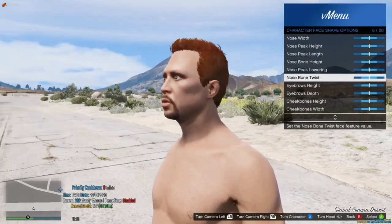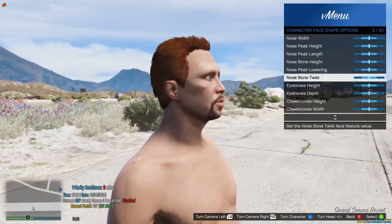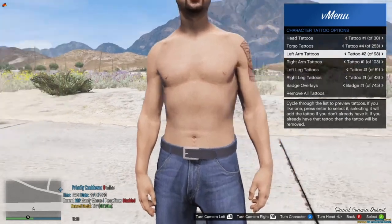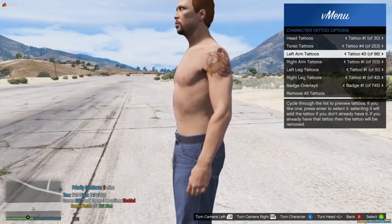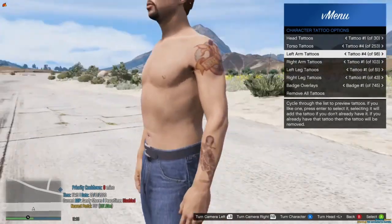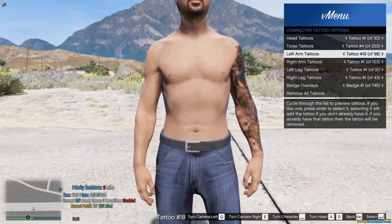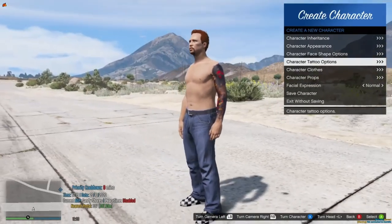Face options let you customize everything — I usually feel like I'm playing Sims at this point. Tattoo options: with 5M you can actually stack tattoos. If you want a tattoo, press enter to apply it, and then you can continue adding different tattoos — they stack. Badge overlays in the tattoo section are actually t-shirt designs. If I were to put a shirt on, you'd see all kinds of t-shirt decorations. Grab a plain white t-shirt, go through badge overlays, press enter on the ones you want — they stay and stack just like tattoos.